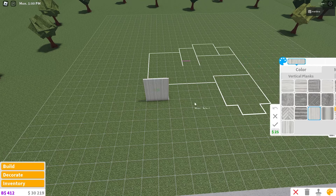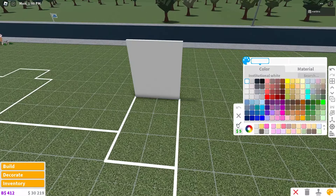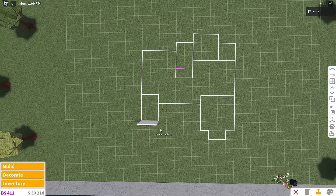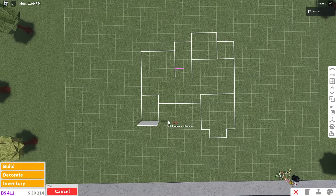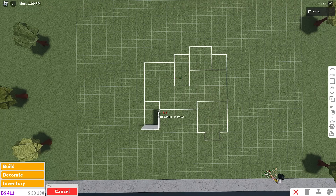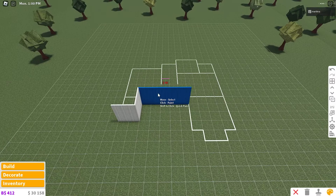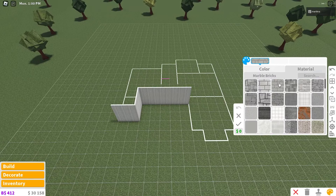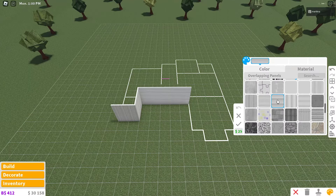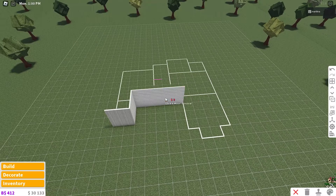These walls are going to be colored light stone gray with the vertical planks material — I think that's so pretty. The interior walls I'll color all white for now and change up the textures as we go. Copy the wall once it's colored to save money. Then place two walls back and five walls to the right, but these will have a different texture — mid-gray with overlapping panels, which is very realistic and pretty.